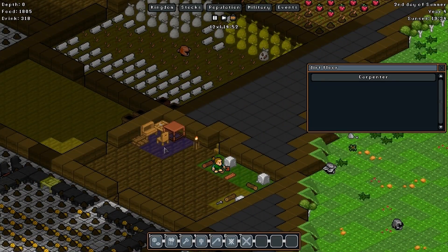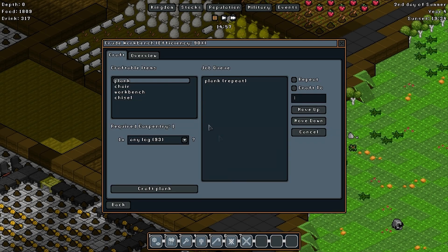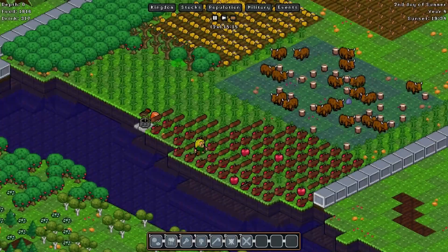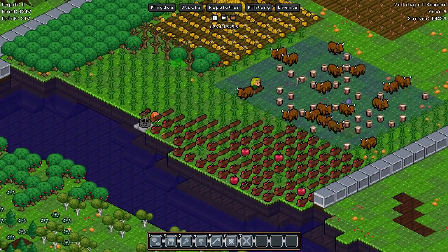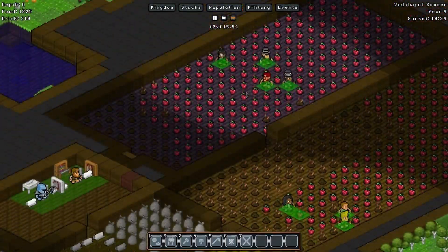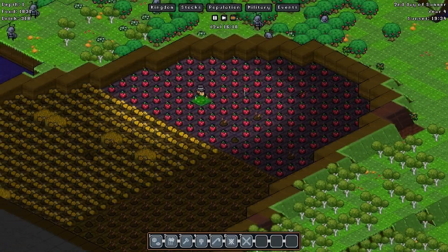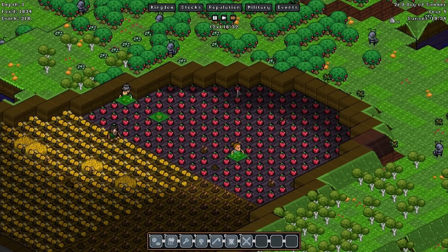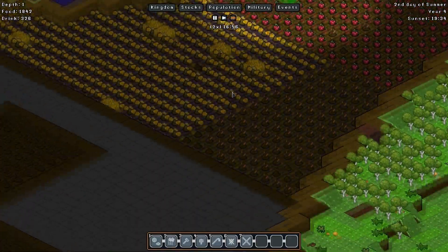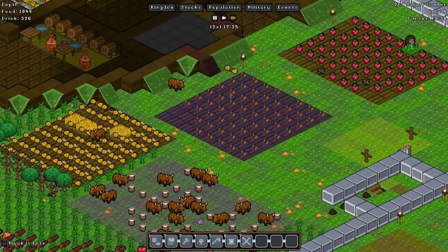We've only got nine planks. Let's get our third guy in here as well, get all three stations going. Of course that does only leave one or two guys working on the stuff out there. Still not that many. Okay, we're almost up to 2,000 now on the food. Drinks are almost up to 350. Growing slowly but steadily.